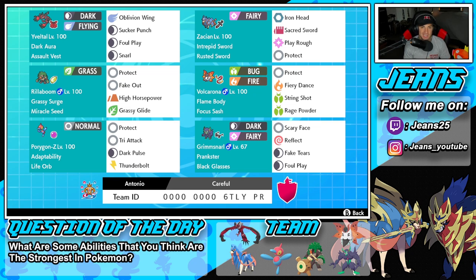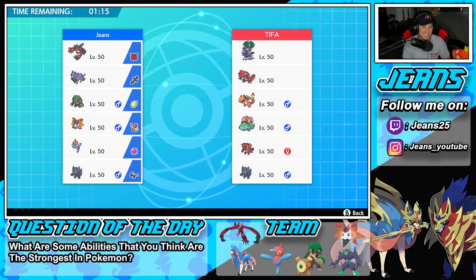The final Pokemon is Grimmsnarl, one of the best support mons in the game. It's got Prankster as its ability alongside Black Glasses as its item. It's running Scary Face for speed control, Reflect to reduce physical damage, Fake Tears for special attack drops, and Foul Play. If you want to try this team, the code is at the bottom of the screen. Let's hop on the ranked ladder and get some wins with this Porygon-Z Series 12 team.